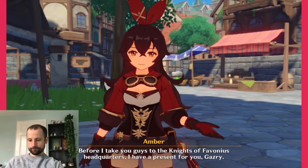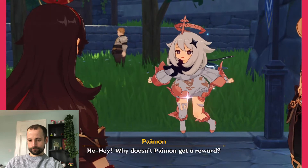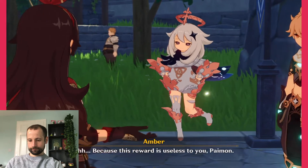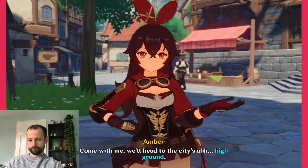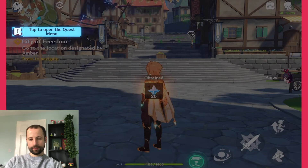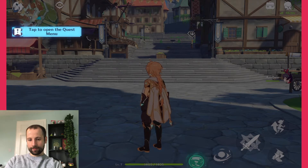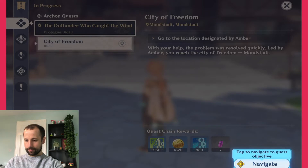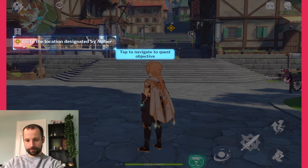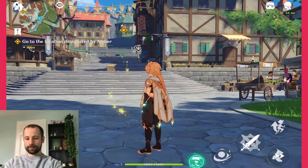Before I take you guys to the Knights of Favonius headquarters, I have a present for you, Traveler — it's a reward for helping me clear out that Hilichurl camp. Why doesn't Paimon get a reward? Because this reward is useless to you, Paimon, but I'll treat you to a traditional Mondstadt delicacy — Sticky Honey Roast! Come with me, we'll head to the city's high ground. So this is where we're going to get our ability to glide — obviously it's useless to Paimon because she can already fly, as far as I can tell.